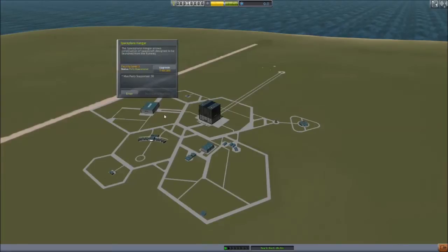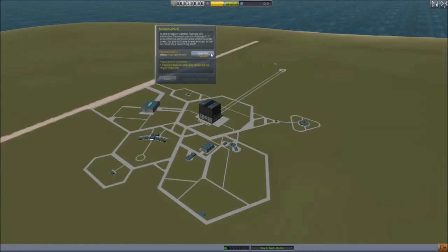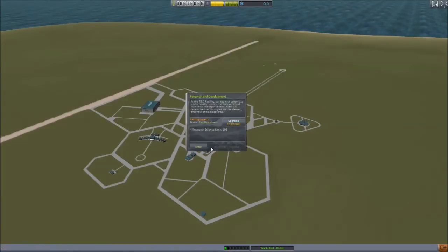The Spaceplane Hangar has a max of 30 supported parts, and you'll notice the same issue with the Vehicle Assembly Building. This is a great way to limit new players from making overcomplicated things right away, plus it challenges experienced players to think about what they build. Mission Control starts at a maximum of 2 contracts, then 7. Paying nearly half a million gets you 255 parts and basic action groups. R&D needs a million to upgrade. Research science limit is 100, meaning any tech that costs more than 100 science you can't unlock.